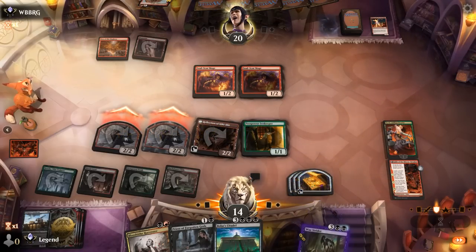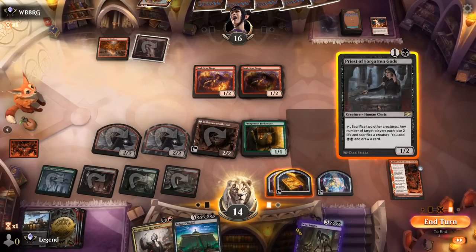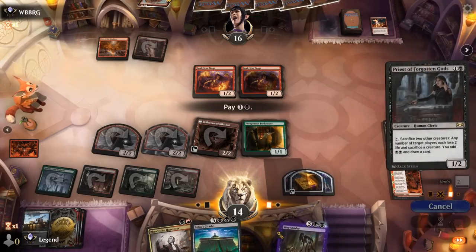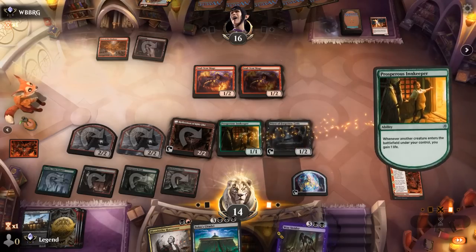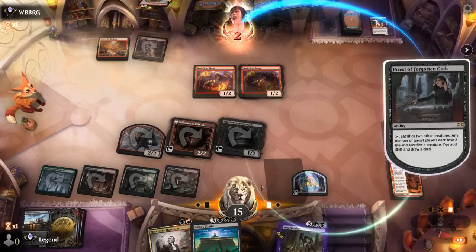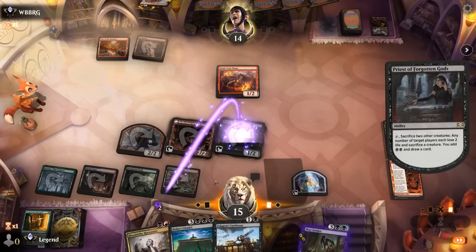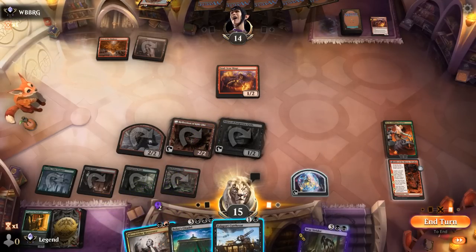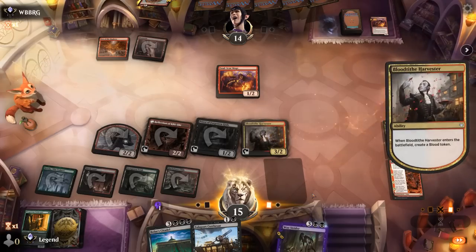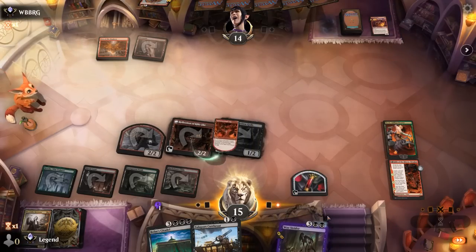If I play Priest, sack Shaman and Innkeeper, I could still play Harvester afterwards. Harvester kills the second Soulscar Mage. Or we can just play Cutthroat. I think clearing the board is fine here, even though we could later copy Harvester with Reflection — we won't lack good targets. Nice and clean board, we'll keep all our spells in hand.